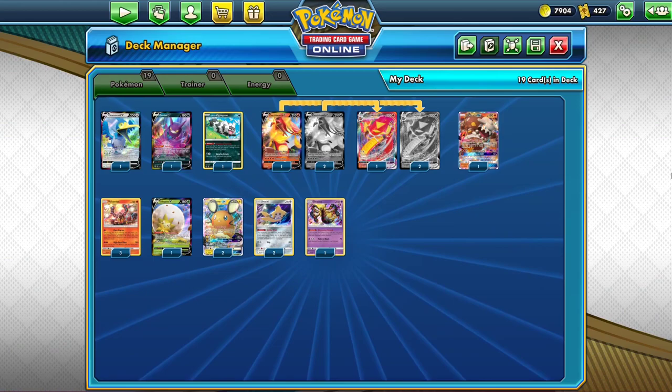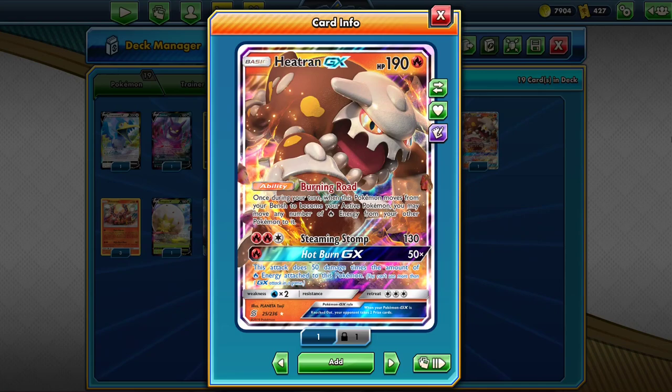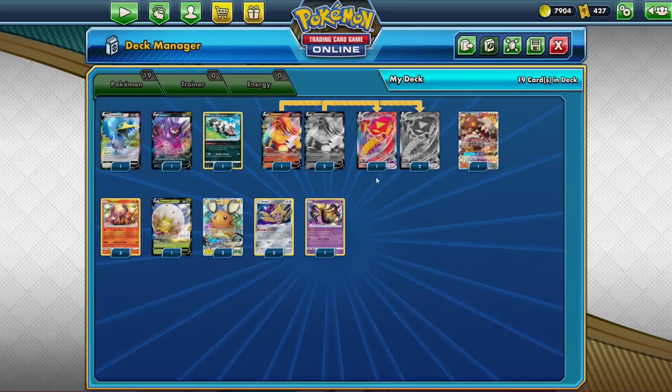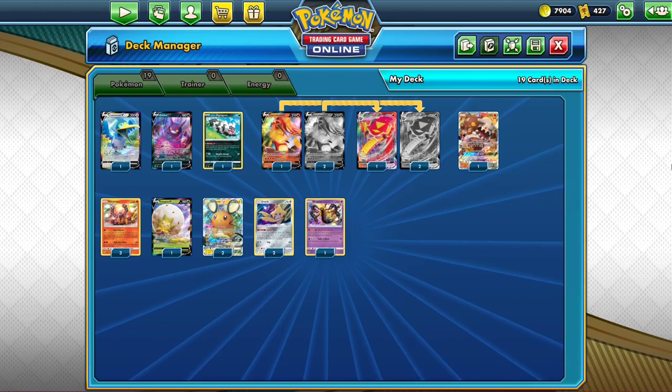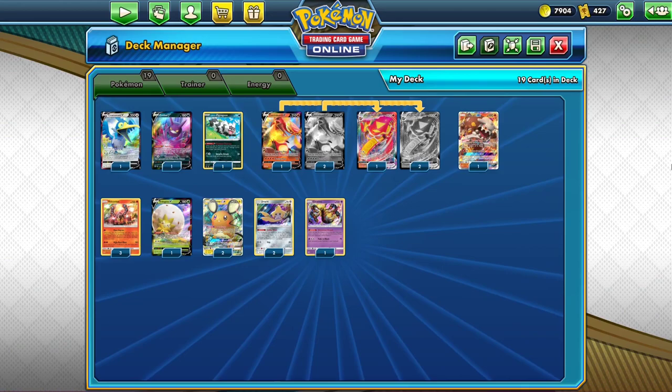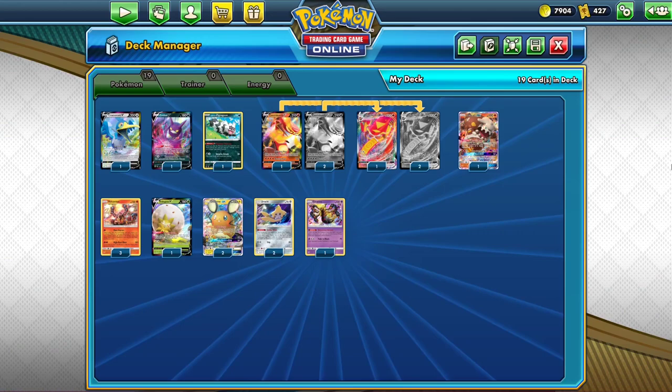Heatran GX is up to four packs right now because of Hot Burn GX — that's just a great attack. When you switch it into the active, it can take all of your Fire Energy, and Hot Burn GX can do 50 times the amount of energy, so it's a great late-game attack. Vulcanion is four packs each — to get three copies you'll need 12 packs, because Flare Starter is great if you go second: you just attach three energy from your deck. Eldegoss V is around two packs, Dedenne GX is eight packs each but you could probably do two for fifteen. Jirachi is five packs each and Giratina is two packs each.